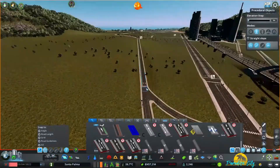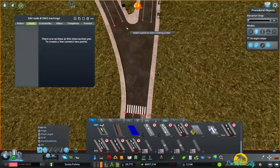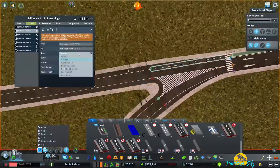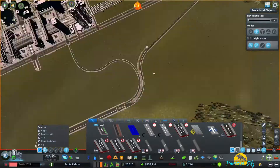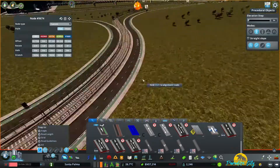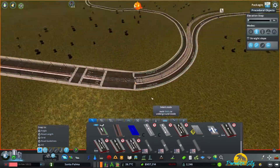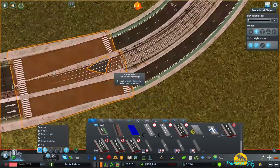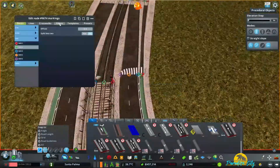Using the Node Controller mod. Now I could say there's a big secret here to make it work, but really it's just a matter of playing around with it — moving ever so slightly with the Move It mod, switching where the intersection is with the Node Controller. And in no time you should have something that looks like this. This is when you start using the Intersection Marking Tool to make it look like one seamless intersection.